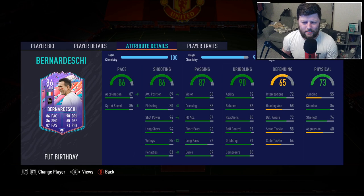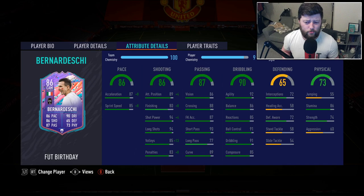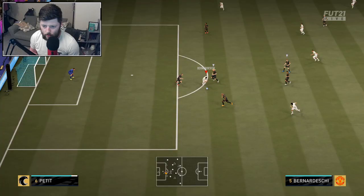I feel like he'd probably fit how I play a little bit more — being 6'1" he's quite tall and sticks out. But I'm interested to see what this five-star five-star does. He already had five-star skills, and his agility has gone from 85 to 92, and balance from 79 to 86. It's a nice upgrade, I'm interested to try this card out.